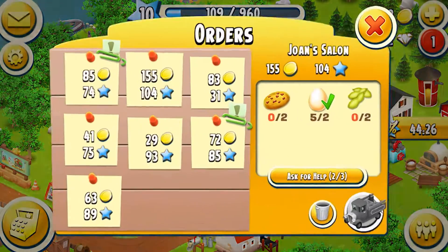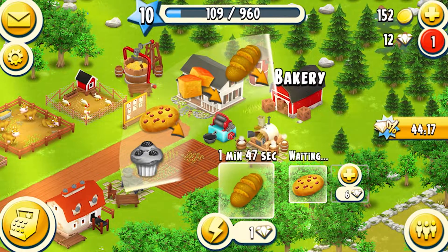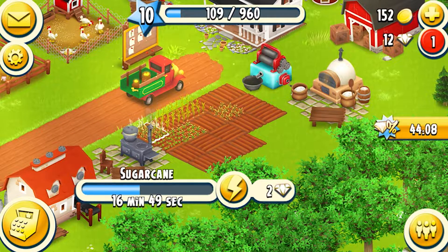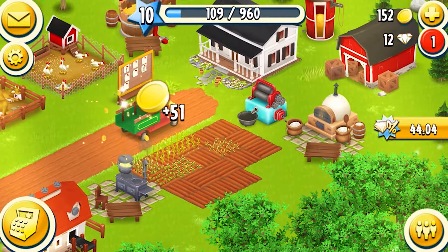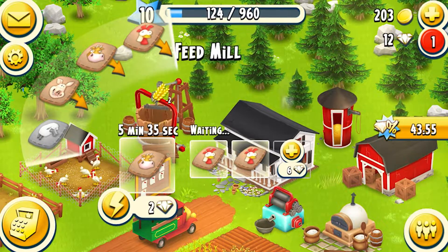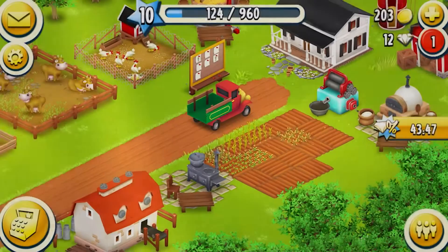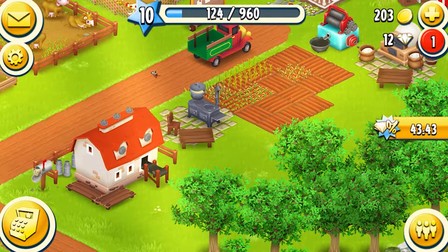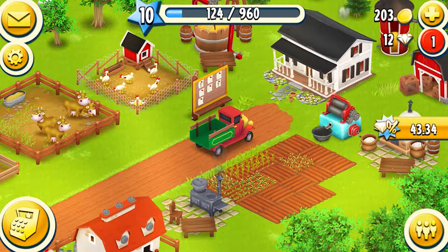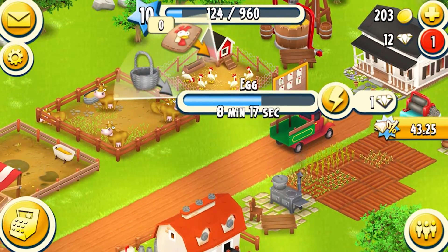That means we can send that order off — lovely to see. Oh, look at this big order — 155. Two cookies — can we do cookies? Yep, so we're gonna put a cookie in, and as soon as that bread finishes we'll put another cookie in. Two broad beans — soybeans — I'm gonna have to put one more soybean in so that will make enough. That order is done! We'll put two chicken foods in as well — lovely to see. That's a big order and we definitely want to get that done for the money.